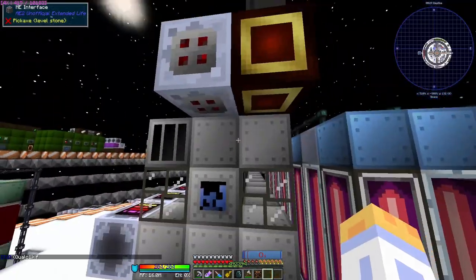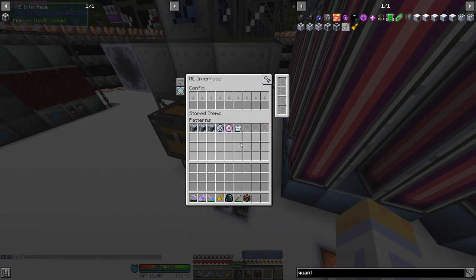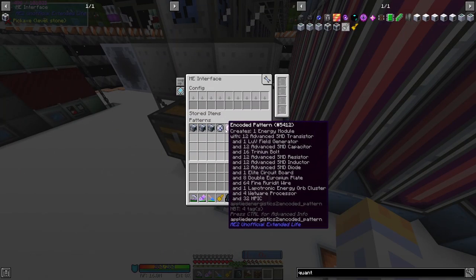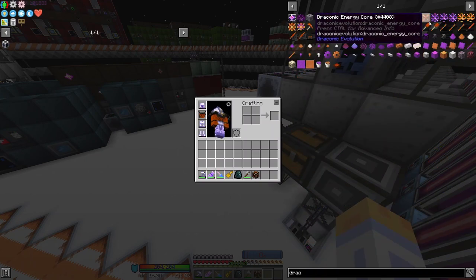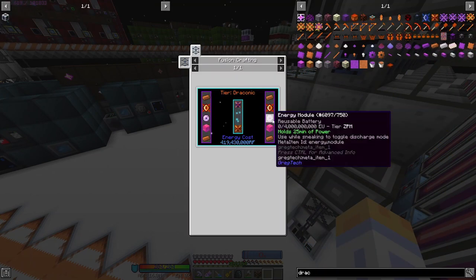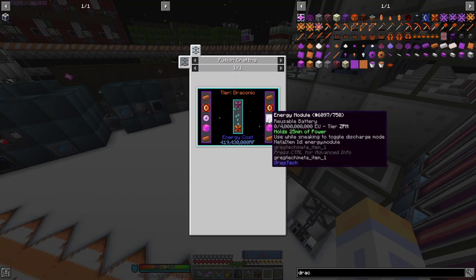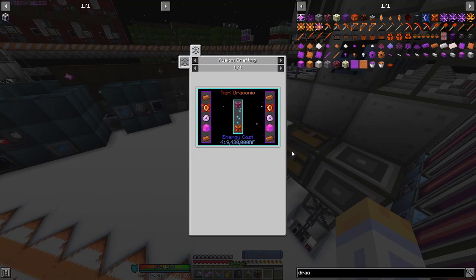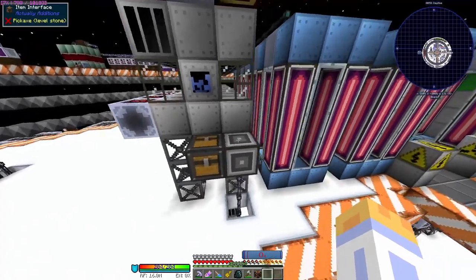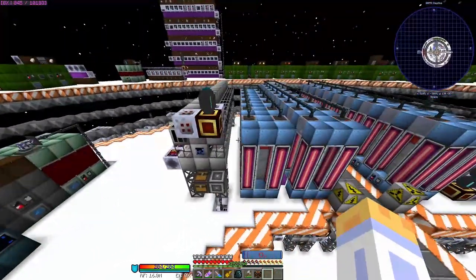Over here we have another on-demand fusion crafting for fusion computers and some of this stuff. Honestly these energy orb clusters — we should have passived since you need a very hefty amount, it's in the few thousands for draconic energy cores. In normal Nomi Factory, these energy modules are replaced with double compressed octatic capacitors, which are a lot cheaper. These are very expensive, so that's a bit of a CEU change — a lot harder instead of a lot easier, because a lot of things in CEU are a lot easier.